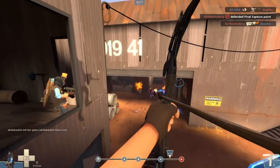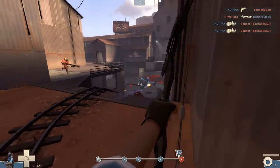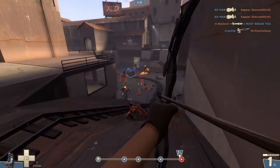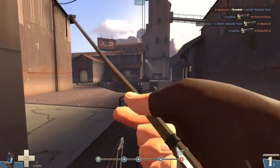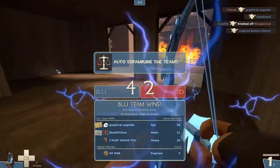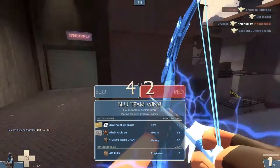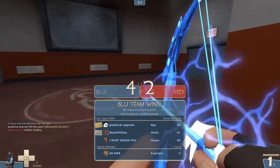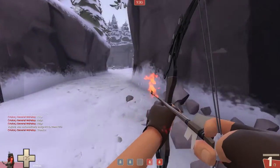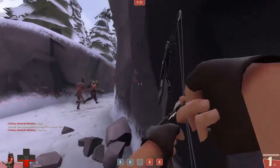This is also the point where the Razorback creates a psychological deterrent against Spies. Sure, enemy Spies can still attack you, but they have to accept the fact that they will be targeted and most likely die. Backstabbing you is like signing their death contract. It also works very well when you stay near friendly buildings like sentries or dispensers — no Spy is going to backstab you when you are standing right next to a beeping sentry, especially a level 3 with miniguns and a rocket launcher ready to unload.